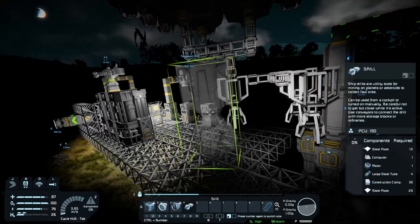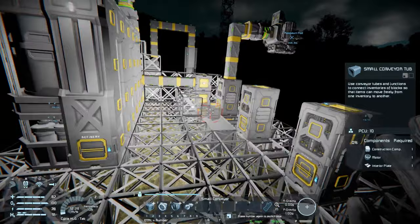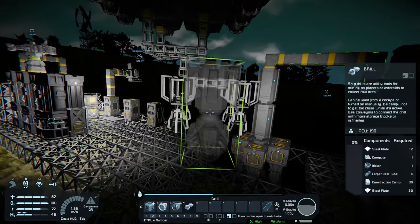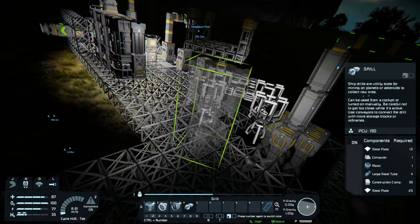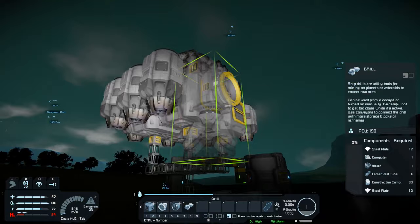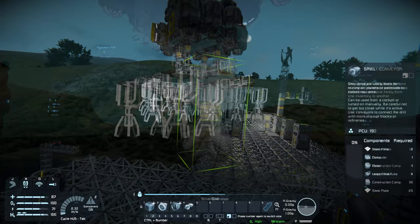Nine drills should be plenty. Basically this is how we're going to set it up — in a grid pattern almost. I'm going to go three by four in this setup, actually four by three, because we want to make sure we clear the entire structure. The key is we just need to make sure we've got enough room to drill straight down and not worry about anything hitting. Three by four should be perfect, so I'll continue this pattern along the way.